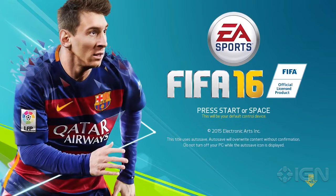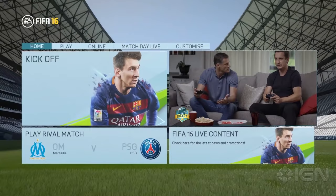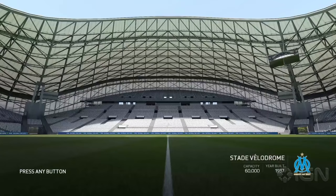You'll notice the presentation changes in FIFA 16 from the moment you enter the game. A new embedded video tile, EA Sports News, brings you all the latest game information. And now, if your favourite club stadium is in the game, it will appear in the background to personalise your menu.